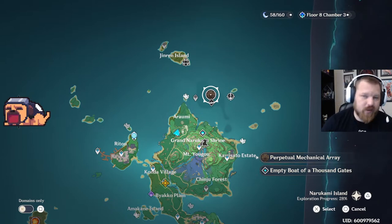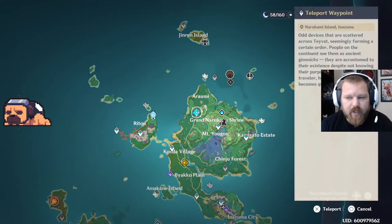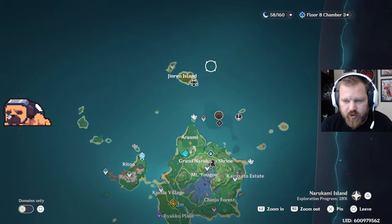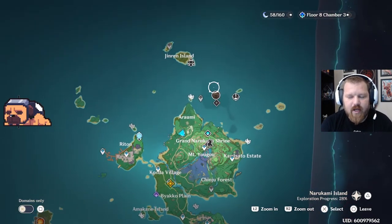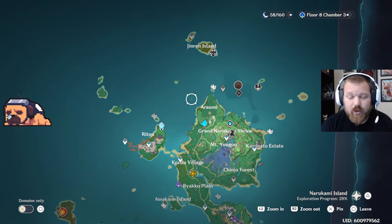You're going to want to start at the fast travel spot over by Irumi, then take the wave rider to Jinnren Island and I'll show you from there. I'm also going to show you how to get the Electromoculus that's on the way, in case you were curious.